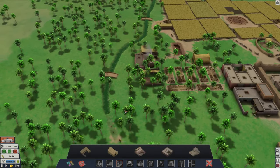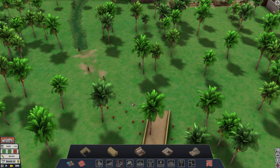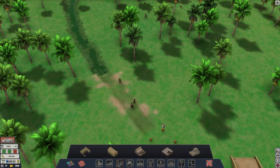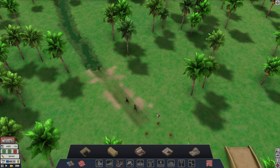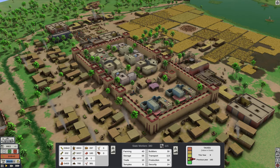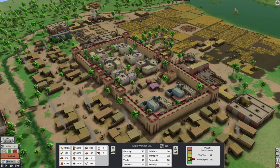I have to once again mention the soundtrack as I have really enjoyed listening to it. One thing I wish I would be able to do is zoom in more and drop down to the street level to take a peek at how villagers are making products or doing other tasks. I do hope this becomes possible in a future update because I just love watching those handmade animations.